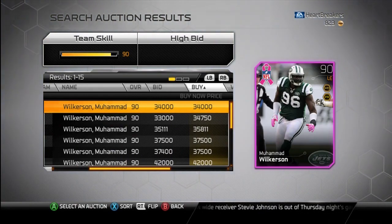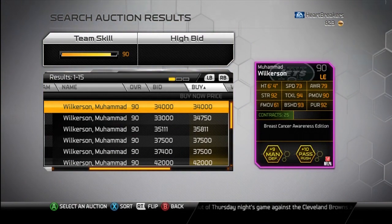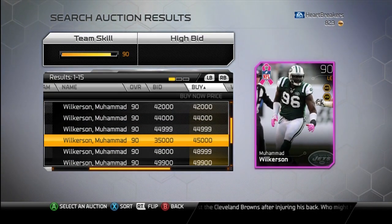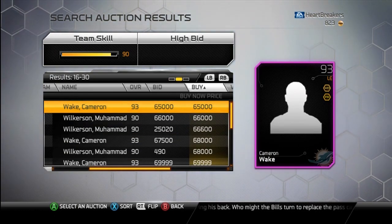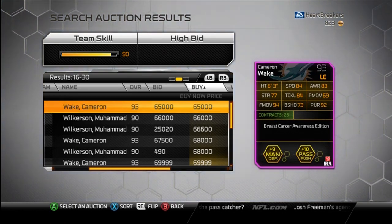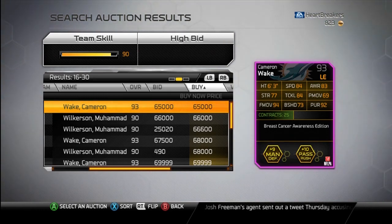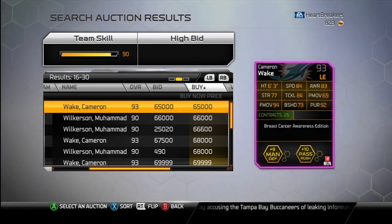Defense — there's not too many. We've got Mohamed Wilkerson, which gives a boost to pass rush and Man D, which I could use, but he's really not that great of an upgrade for me so I'm not going to use him. I already have the elite Mohamed. Cameron Wake — Man D and pass rush. He's got awesome stats, except his power move's a little weak, but what he lacks in power he makes up for in finesse. Cameron Wake in real life is not a power move guy — he's more of a finesse, so they got that stat right.